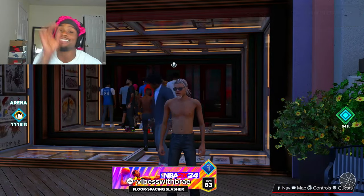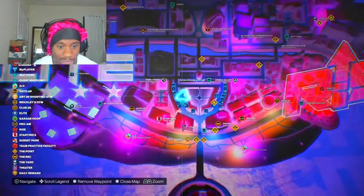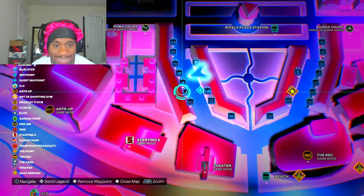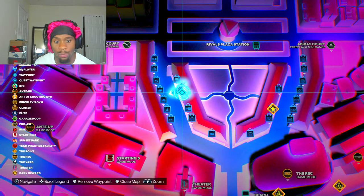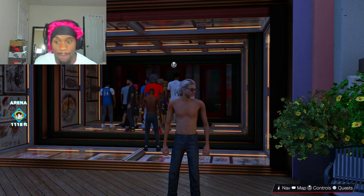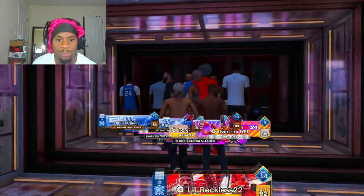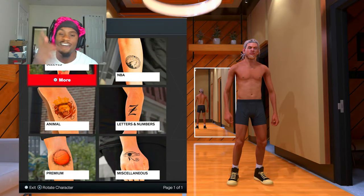All right y'all, let's go. So this is how you get the free tattoos. Make sure you go to this tattoo shop right here — it's called Paint Tattoo. It's right across from New Balance, Adidas, and Puma. It's on the right side; it should be right here where my arrow is. It should look like this — y'all see it's packed right now. So this is how you get the free tattoos if y'all don't feel like spending a whole bunch of VC, because VC is hella pricey this year.